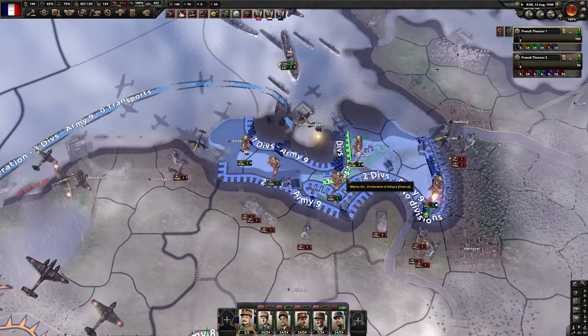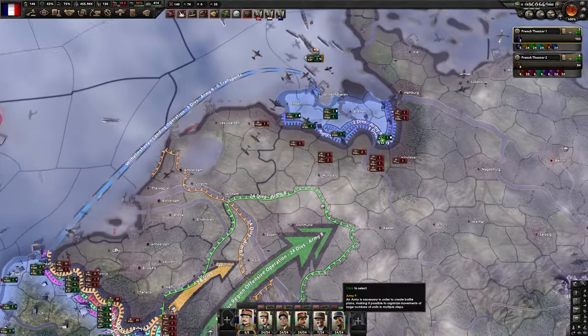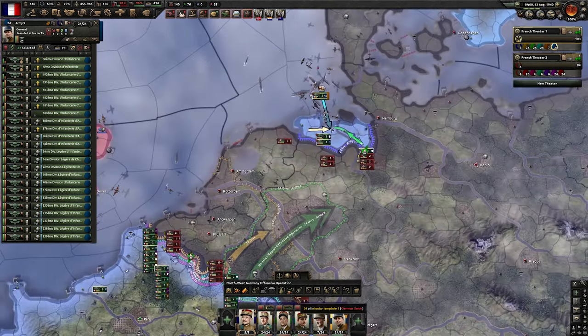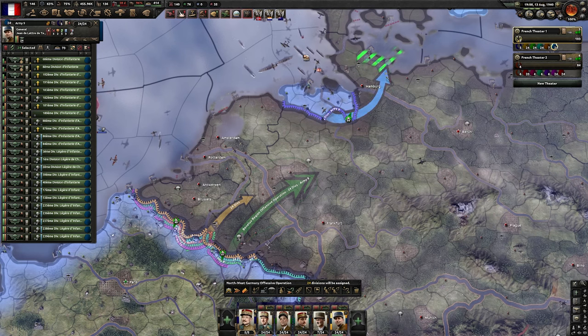We got it — very nice, very important. Now we can reassign this army here and start planning an offensive of this kind. The main purpose is actually to get to the area of Dortmund. As soon as we get our divisions in position we're going to start the offensive.